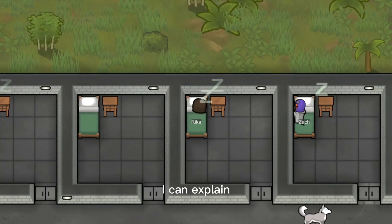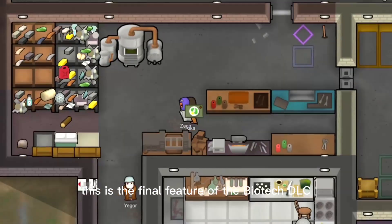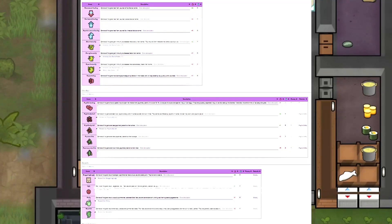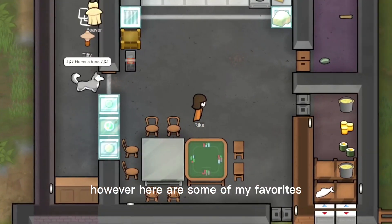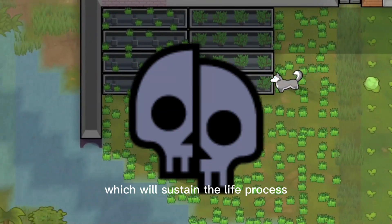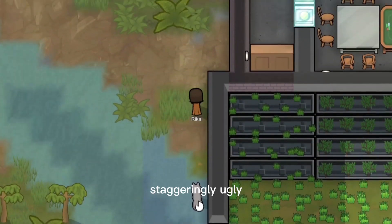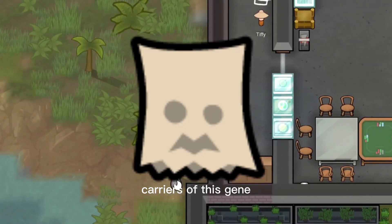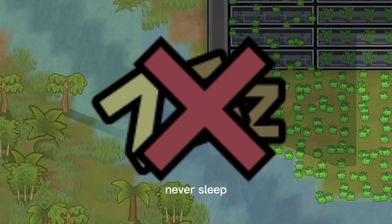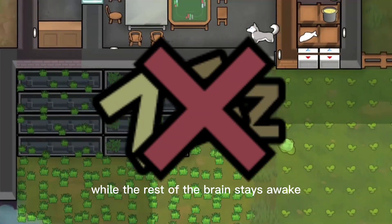Of course, there's a lot more to explain, like pollution, but for the sake of time, let's move on to gene modification. This is the final feature of the Biotech DLC. There are a lot of genes — so many that I'm not going to name all of them. However, here are some favorites. Deathless: carriers of this gene have archives in the blood which will sustain the life process no matter what. Staggeringly ugly: carriers of this gene have misshapen asymmetrical facial features and blushy skin — they're hard to look at. Never sleep: carriers of this gene have a unique metabolic process which allows clusters of neurons to sleep while the rest of the brain stays awake.